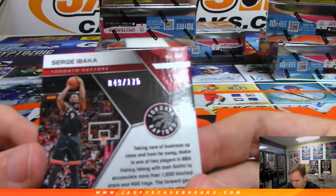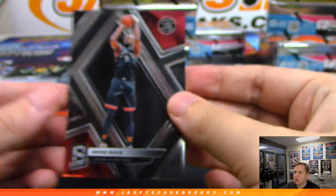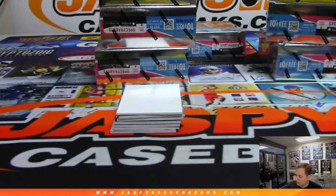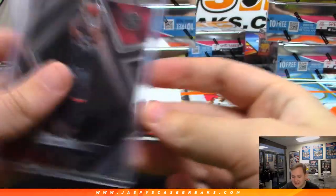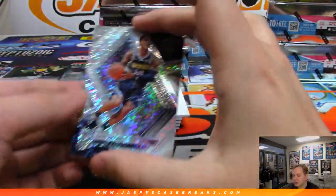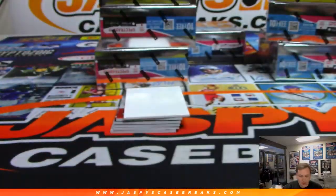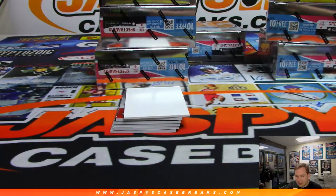There is Sergi Ibaka — that is numbered 49 out of 175, nine spot Joe Kroll. That's a Game of Thrones type betrayal. Oh nice, that is Gary Harris — these are not numbered for sure. These are short prints though, that'll be randomized to everybody in the break at the end.